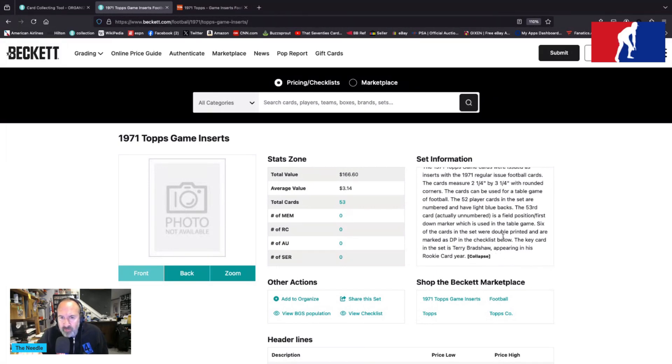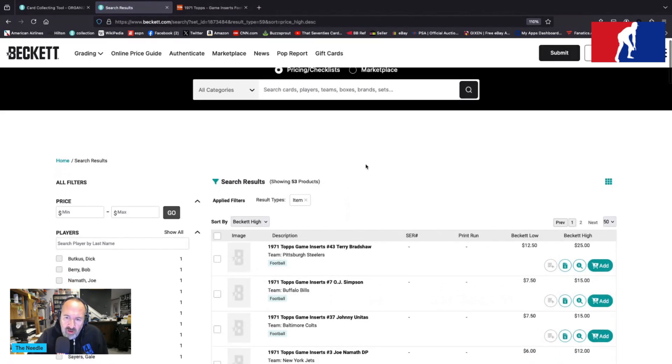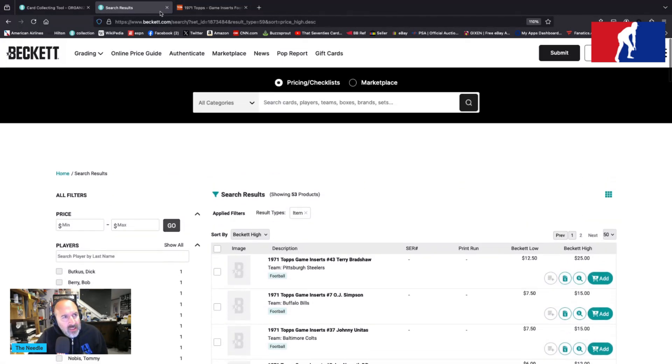The 53rd card, actually unnumbered, is a field position first down marker used in the table game. Six of the cards in the set were double printed and are marked DP in the checklist. The key card in the set is Terry Bradshaw, appearing in his rookie card year. Sure enough, Bradshaw is number one, followed by OJ Simpson, then Johnny Unitas.